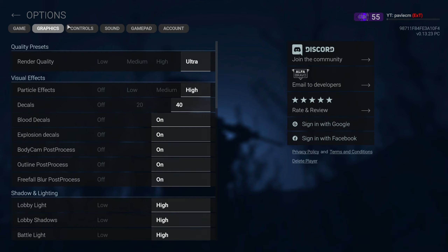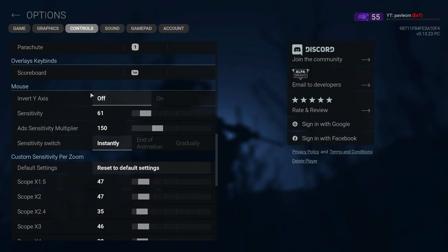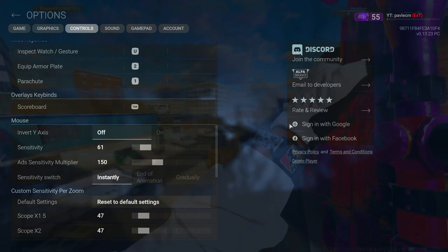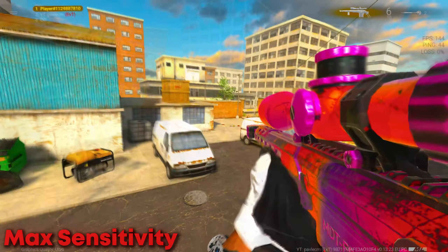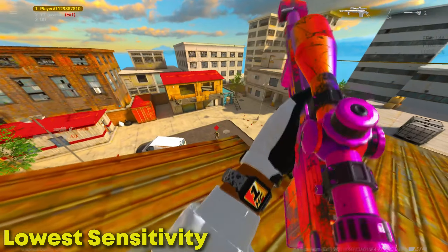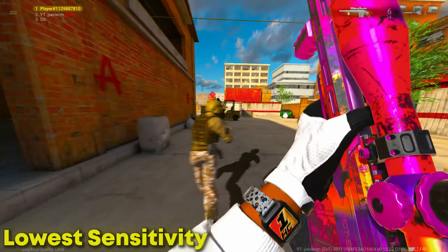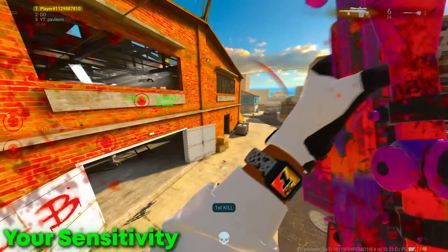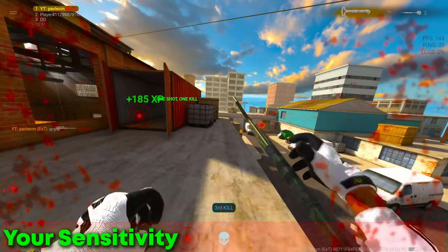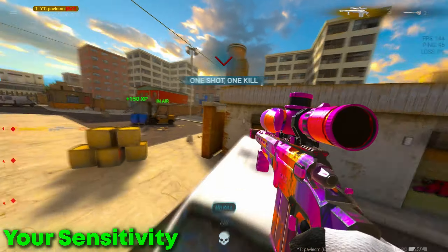Before we jump to crosshair placement and tracking, it's important to find a good sensitivity. Combat Master is a fast-paced shooter, which means targets usually move way faster compared to other games like Counter-Strike or Valorant, so it's really important to at least have a higher sense, but not something insanely high that's really hard to control. Lower sensitivity is usually easier to control, but hard to track or flick at fast-moving targets, so if you can test out different sensitivities and try getting used to faster ones, like I had to when switching from slow sense in Valorant to high sense in Combat Master, it will definitely help a lot more.